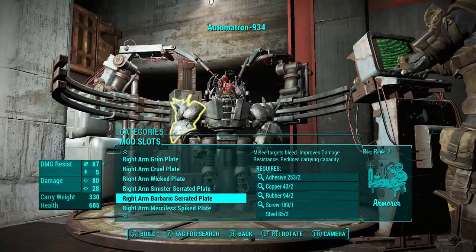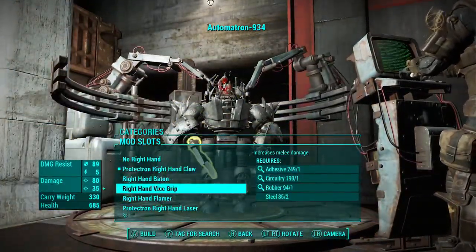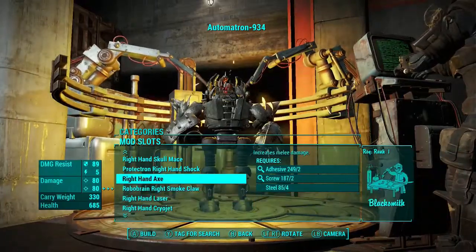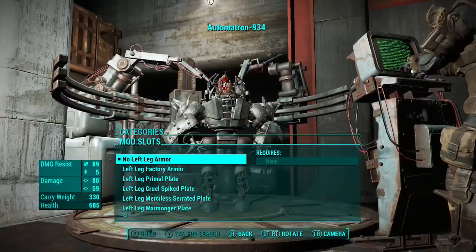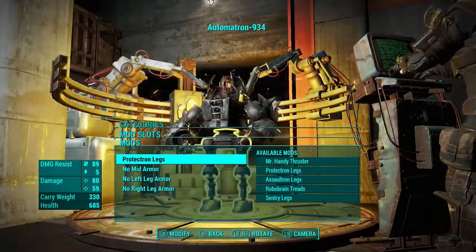In the end it didn't turn out exactly as I was hoping with the smoke cloud. Because it was a RaiderBot, I didn't want everything to be exactly the same, so I changed the armor for the other arm just to give it a bit more variety. I gave him a Skull Mace because I think of Raiders — or Super Mutants — when I see that weapon.